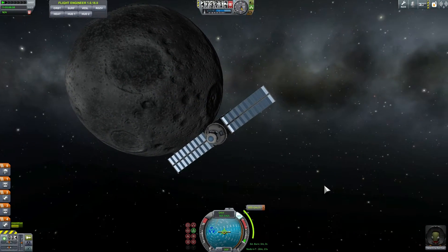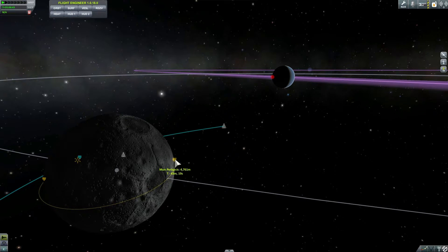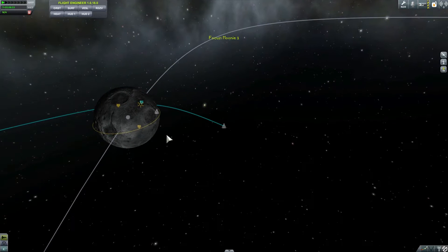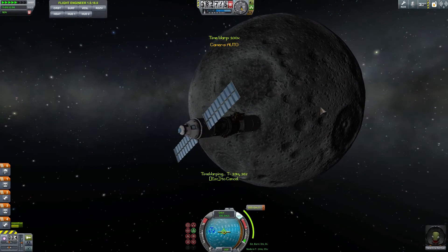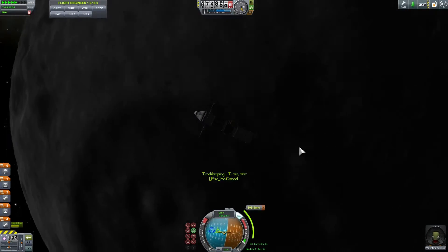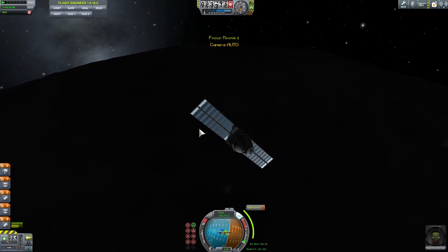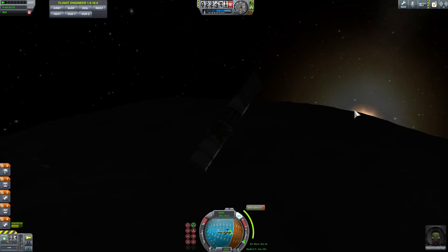Here comes the moon. I've just created another maneuver node that will hopefully help us get really low to the moon surface, and then we can use a suicide burn to try to land. Hopefully nobody dies — and by nobody, I mean Valentina Kerman. We just need to start burning right from the periapsis and we'll need to burn for about three minutes to decrease our orbital speed. Currently orbital speed is 840 meters per second — this would have been over a thousand if I came from the other side, so we're saving about 300 meters per second delta-v.